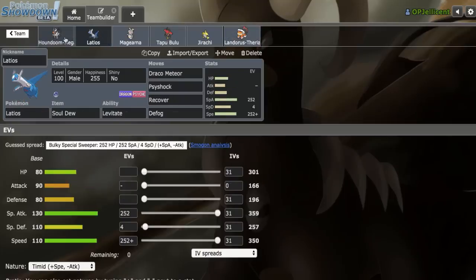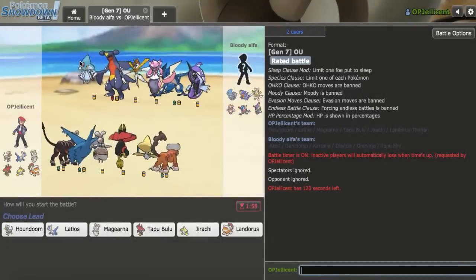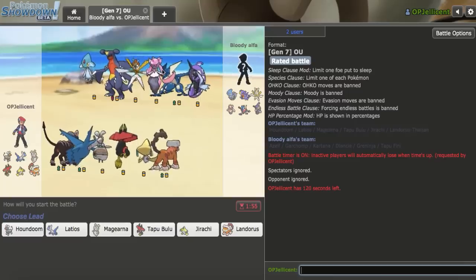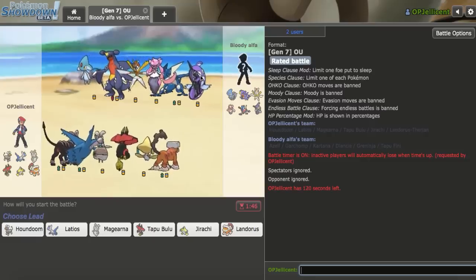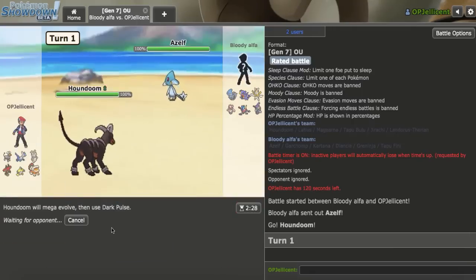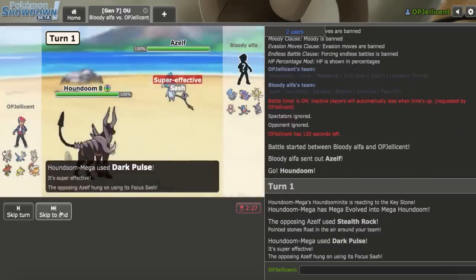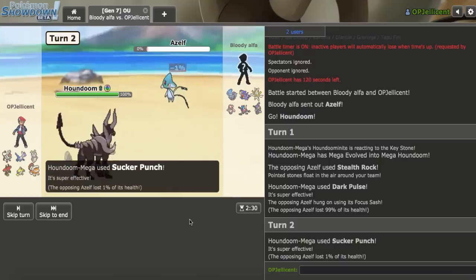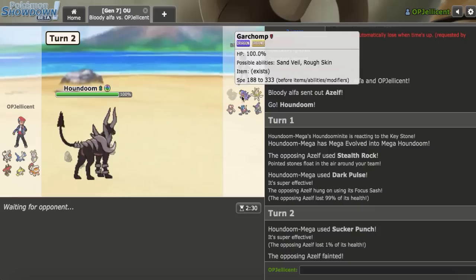Let's get into the games. My opponent is actually quite weak to Mega Houndoom. I think Azelf is their rocker lead, and I'll lead Houndoom anticipating it — I can Dark Pulse flinch it, and if they Explode it's fine. They do get their rocks up, but I go for Sucker Punch and get my first kill with Mega Houndoom. It looks like Shift Gear Magearna is actually just going to solo their team.